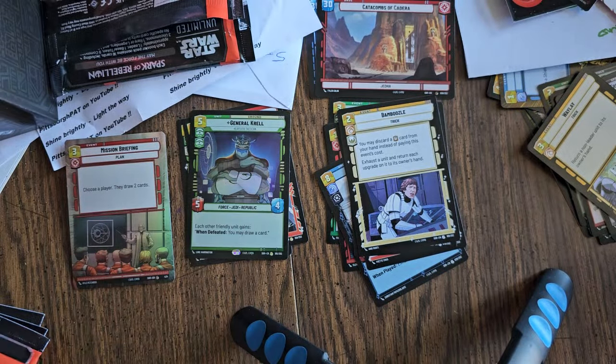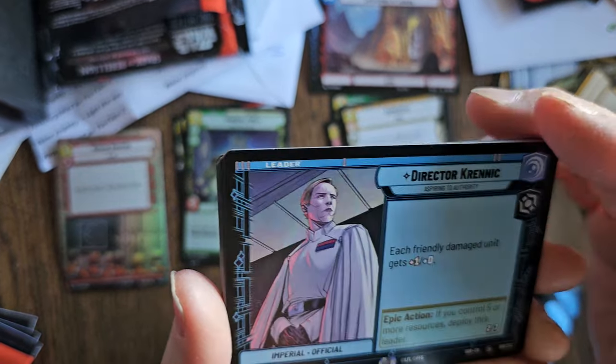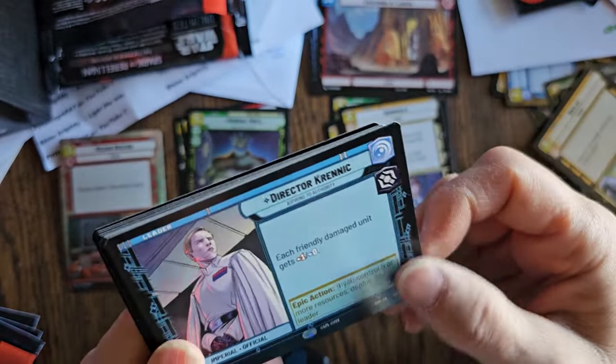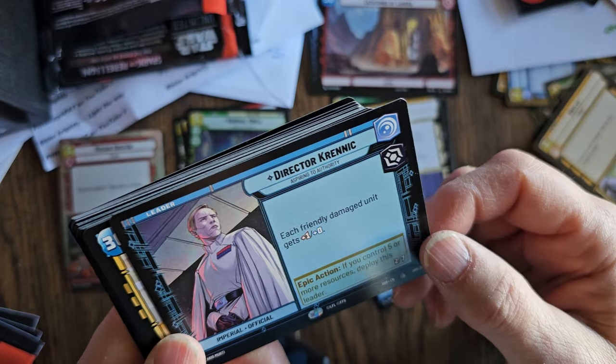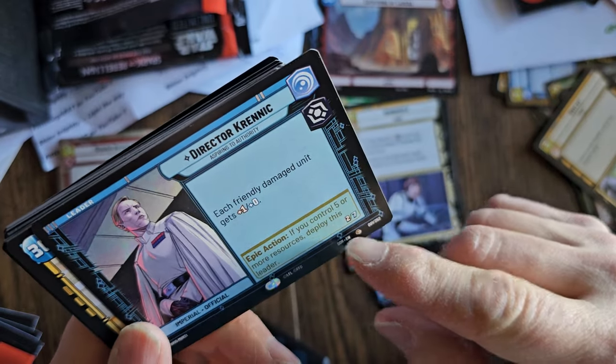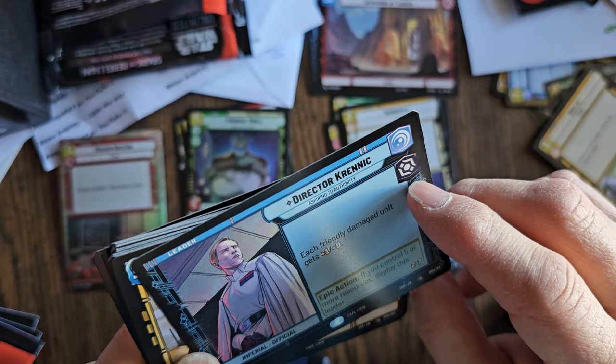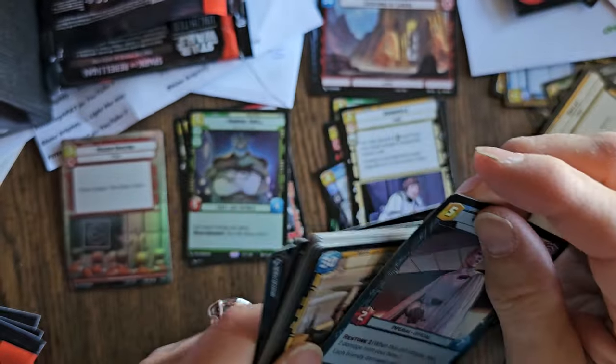Shall we open another pack? There's Thrawn — I'd love to get Admiral Thrawn as a leader. We got Krennic! I love Krennic, I love Rogue One. When I saw Rogue One, all I wanted for Christmas that year was a white cape and my wife did not get it for me. Each friendly damaged unit gets plus one, plus zero. If you control five or more resources, deploy this leader. He's only a five. He's Vigilance and Villainy — that's an interesting combination I haven't seen before.